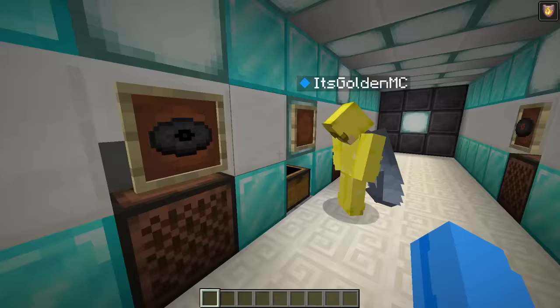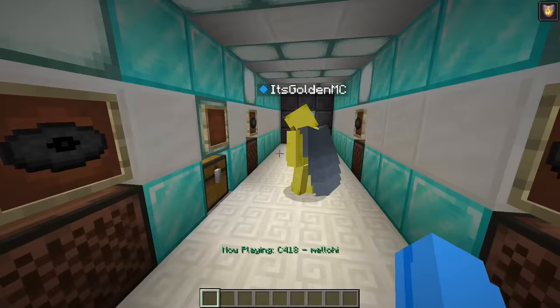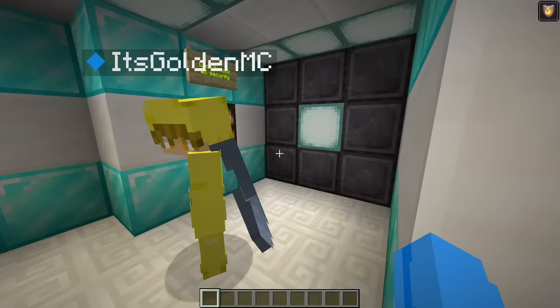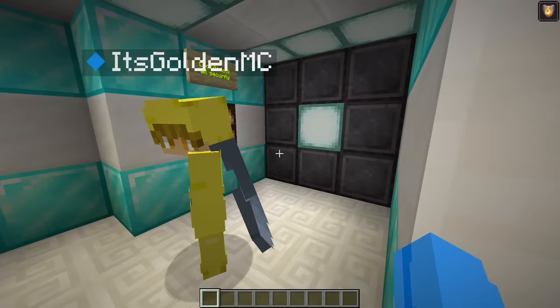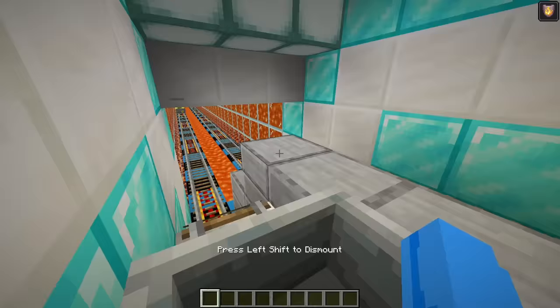Wait, what the heck? What is this room? Gold, you're supposed to put all of the music discs in their respective jukeboxes. I think I saved it! Oh my gosh, there are so many music discs playing. There you go, Gold. And now we're on to one of the final rooms before the main event.